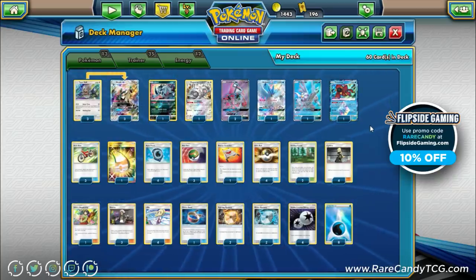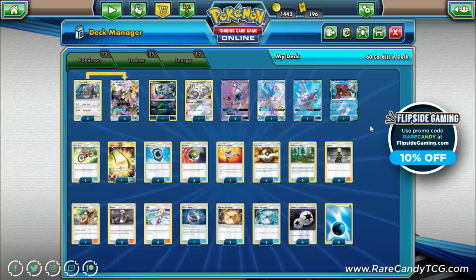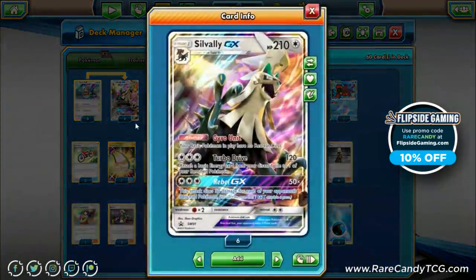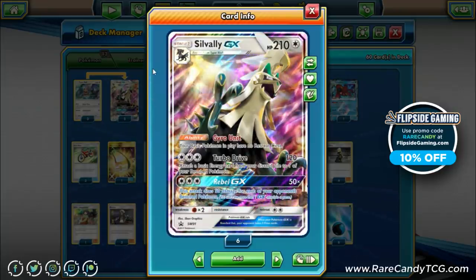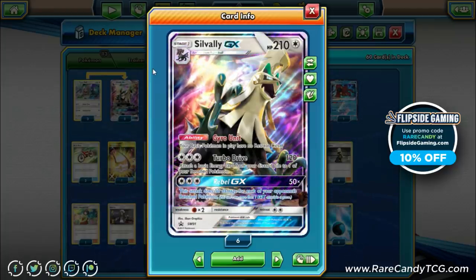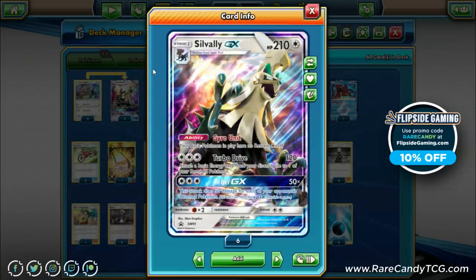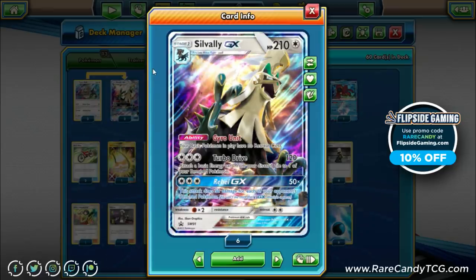Let's take a look at the deck. We have a 3-3 Silvalli GX line. Quick refresher: 210 HP, Stage One. Its ability gives all of your basic Pokémon in play no retreat cost — very nice, especially because all the basics we're playing have clunky three-retreat costs. This gives them a lot more mobility and basically always gives us a free retreater to promote between knockouts.